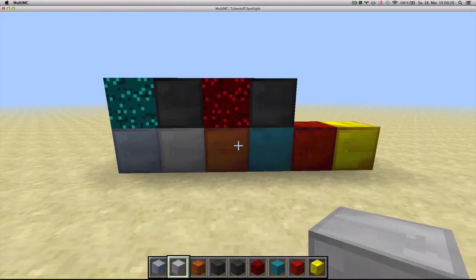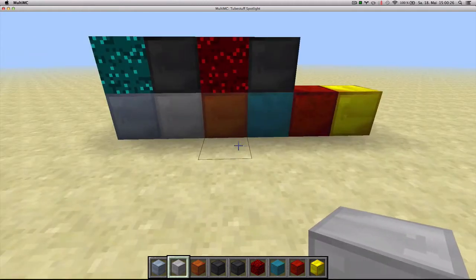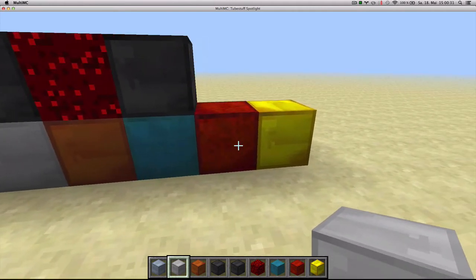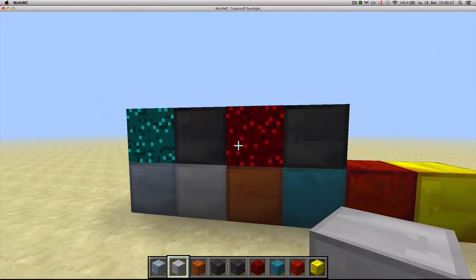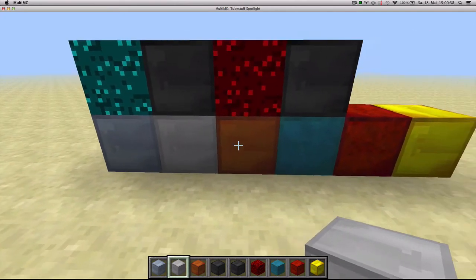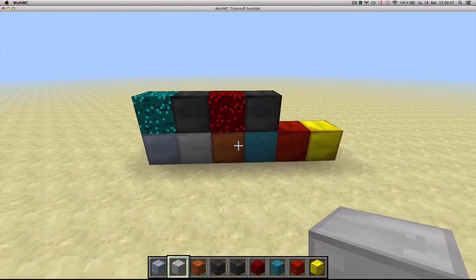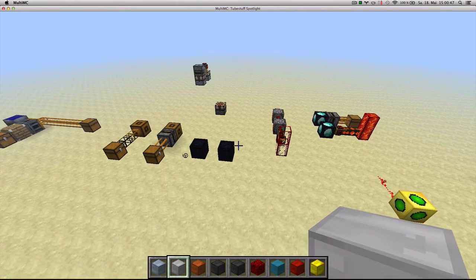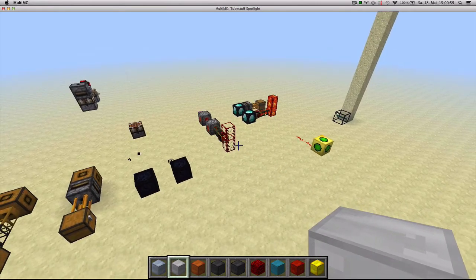Last thing to show you is the storage blocks. Tube Staff adds ten different storage blocks: some for RedPower things like Nicolite, Blue Alloy, Red Alloy, Brass, and Silver; and some for vanilla things like redstone, charcoal, coal, and there's even a copper and tin block. They're useful for storing large quantities without filling up your chests. So that was a spotlight on the Tube Staff mod — a pretty neat, useful addition to Minecraft. I hope you enjoyed watching, and I'll see you next time.